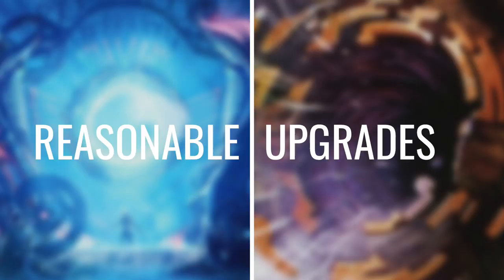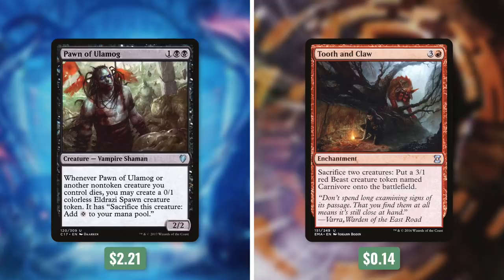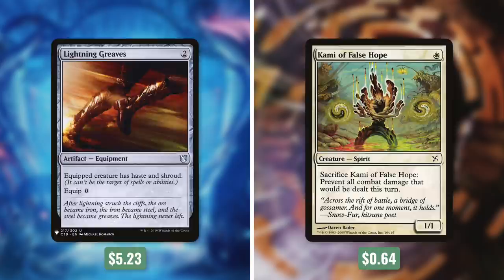Now let's move on to some reasonable upgrades for this deck. First up, let's add in Master of Cruelties by taking out Judith. Next, let's add in Pitiless Plunderer by taking out Requiem Angel. Then let's add in Spawning Pit by taking out Dark Privilege. Next, let's add in Pawn of Ulamog by taking out Tooth and Claw. Then let's upgrade with Lightning Greaves by taking out Kami of False Hope. And finally, let's add in Swiftfoot Boots by taking out Fleetfeather Sandals.